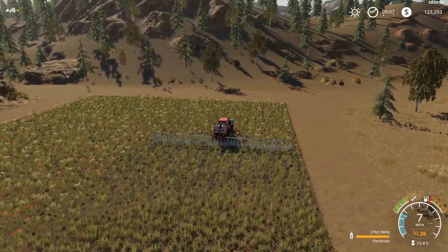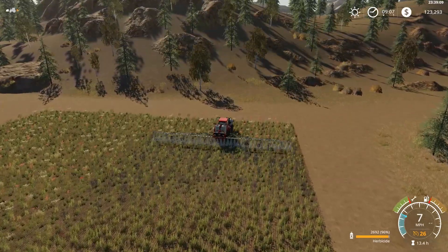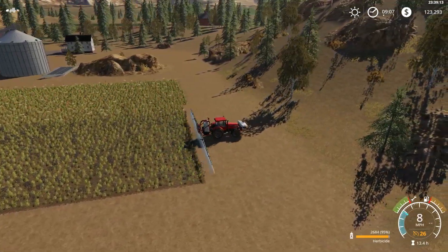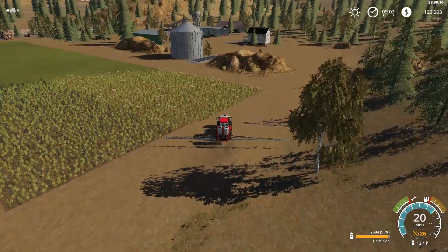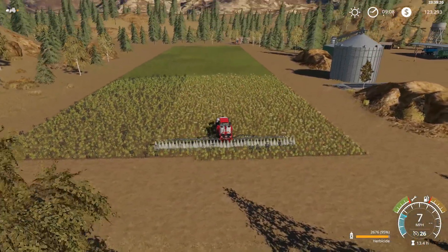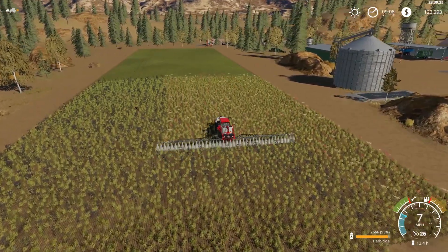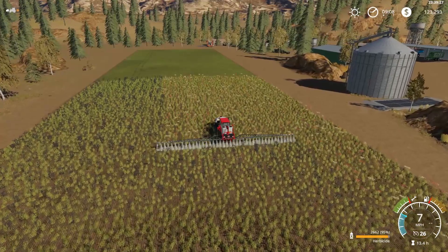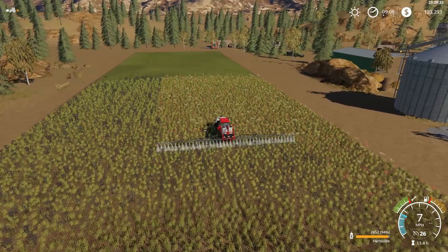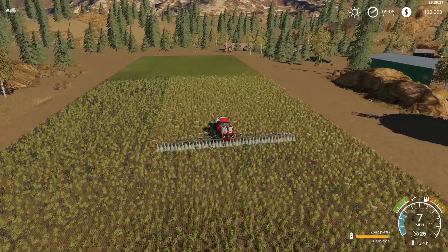We gotta do this today. I don't think anything will be ready to harvest. We can go sell some eggs — we have almost two full pallets, so we'll have to check on some egg prices. Maybe we can get rid of those, make a little money. We've already run our diesel for the day. I can go make a water run — fill up the old restaurant down there. That's about $15,000 a pop right there, that's not bad. Pretty good money.